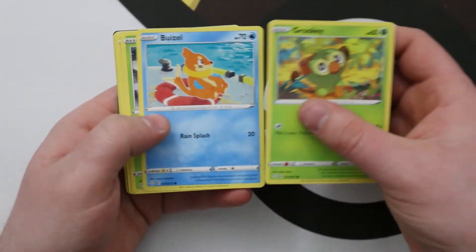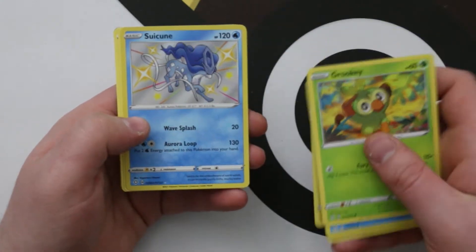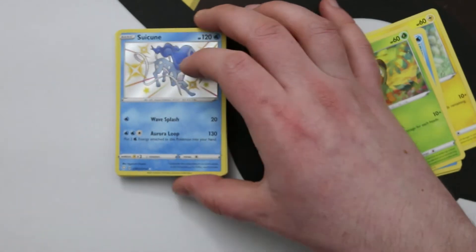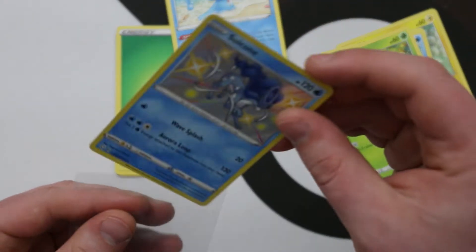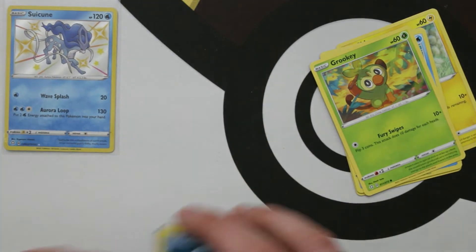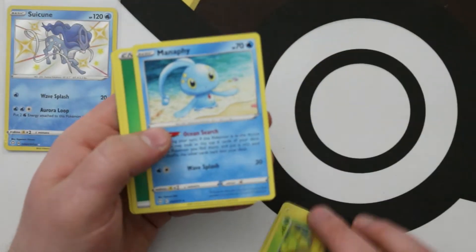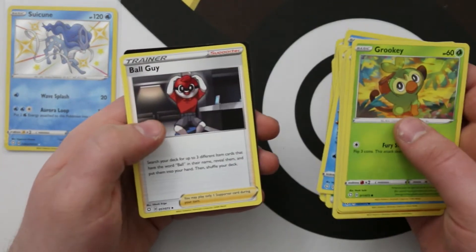Next pack: Grookey, Weavile, Yanma, Trapinch, Shinx — and there is our first shiny vault! We got a shiny Suicune. That's gorgeous. And a nice rare Manaphy behind it — that is a very, very nice card. I think Suicune was maybe the most expensive smaller Pokemon in the Japanese version. We've also got a Manaphy, Luxio, Rusted Sword, and another Ball Guy.